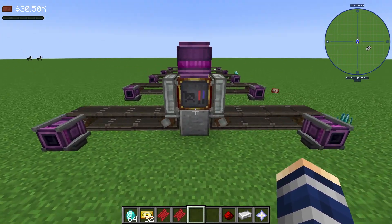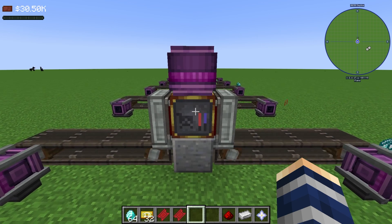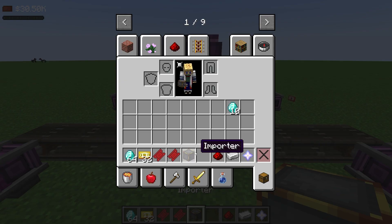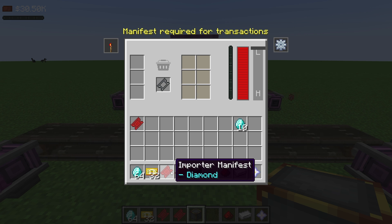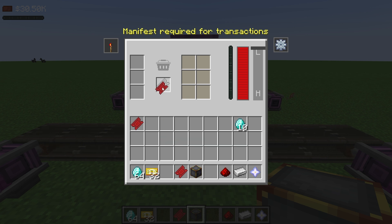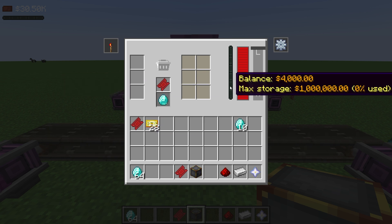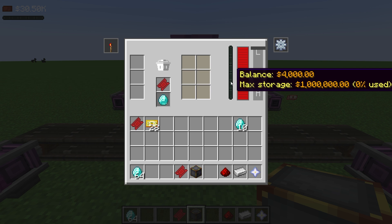There are no recipes for these machines — they have to be placed in the world by admins unless you create a recipe for your mod pack. This machine is called the Importer. Importer manifests are created by admins; you can access them through the shop or a quest book. We'll place this manifest in here. Basically, it takes money to produce diamonds. If you put money in this slot it starts producing diamonds. Let's throw in a few thousand — our balance is now $4,000 and the diamond price is $100.